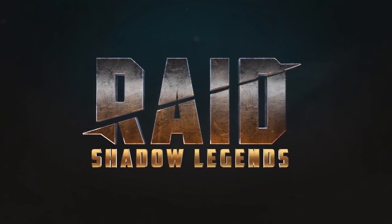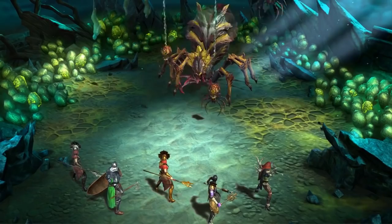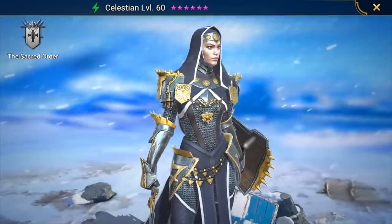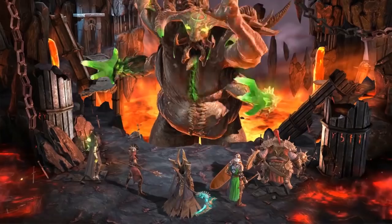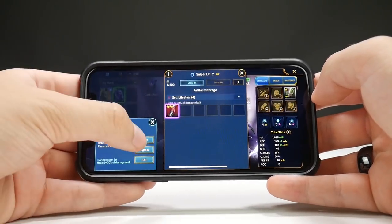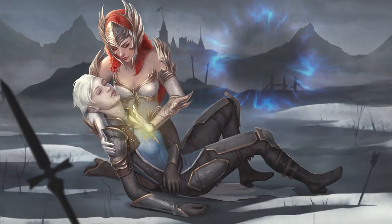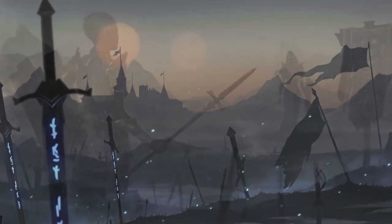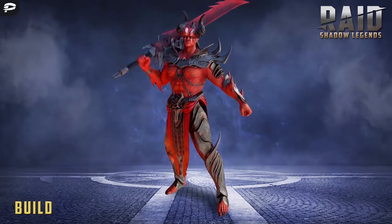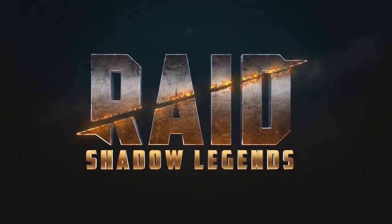Before we jump in, let's take a look at today's sponsor. Raid Shadow Legends is a realistic fantasy RPG game available for free on iOS and Android. It's a turn-based game with stunning graphics and the ability to explore a new world with hundreds of champions from 16 playable factions. You must recruit and train these champions to fight giant monsters, take on large raids, and find the strongest weapons in the world of Teleria. It requires tactical gameplay with time strategies and the ability to buff up your champion with the best loot. Go to the video description below, click on the special links and you'll instantly get 50,000 silver and a free Epic Champion within a week as part of the new player program.